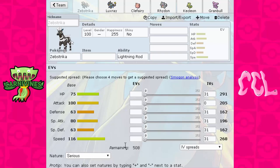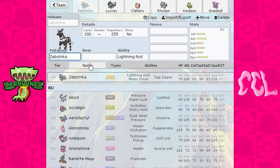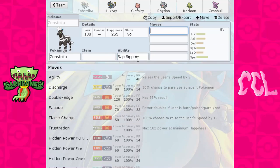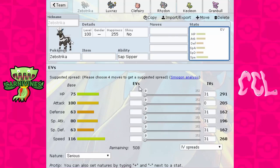The first Pokémon I wanted rid of is Zebstrika. I like Zebstrika — it has Lightning Rod and Sap Sipper, the abilities are good, it gets a nice movepool, and the speed stat is nice at 116. But the reason I didn't want Zebstrika is, in my book, it's too frail. My play style doesn't really like glass cannons, and I wouldn't even refer to this Pokémon as a glass cannon because it doesn't hit that hard. If I put a Life Orb on this, after one Life Orb recoil it pretty much dies to everything. It's just super frail, so I wasn't a fan of Zebstrika.